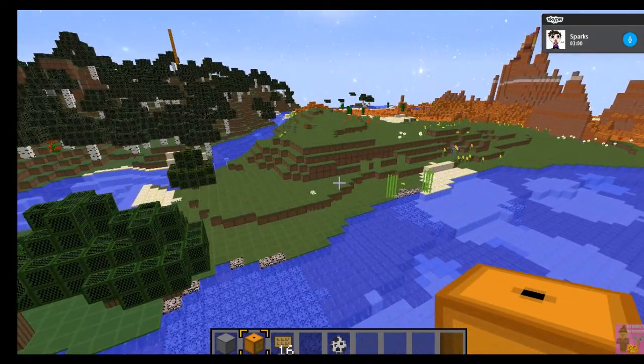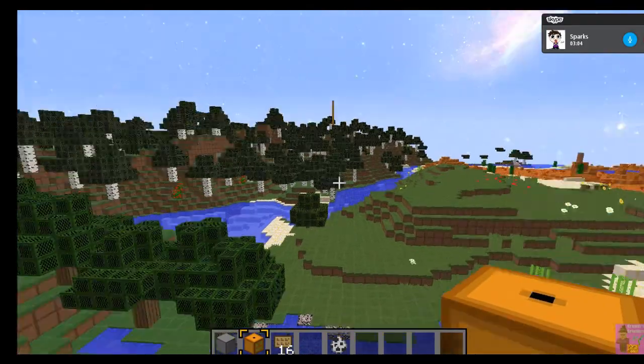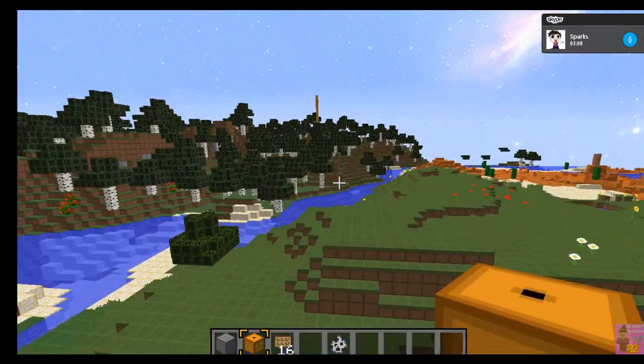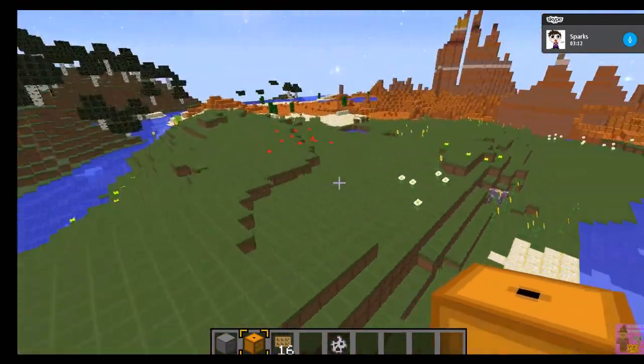Our player is going to spawn in there. There's going to be a force field — barrier blocks. There will be a bubble, a dome, right in this area, to which the player has access.